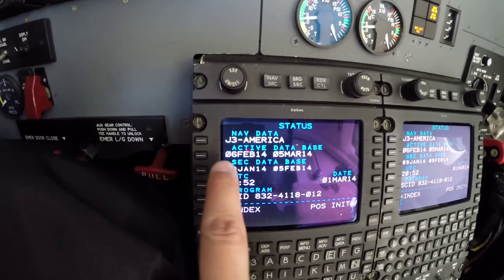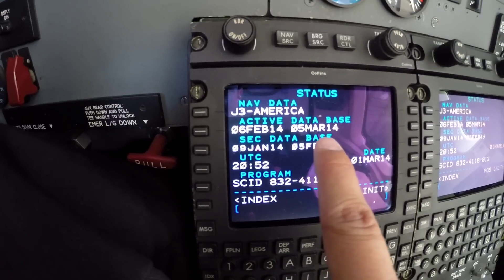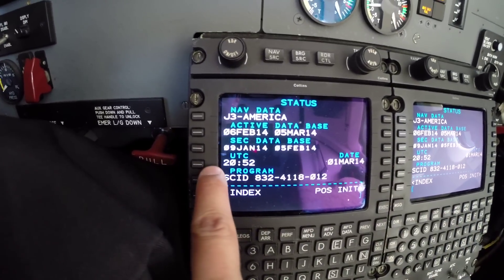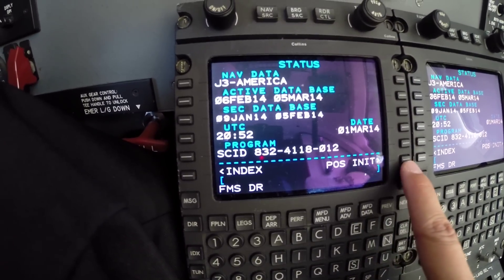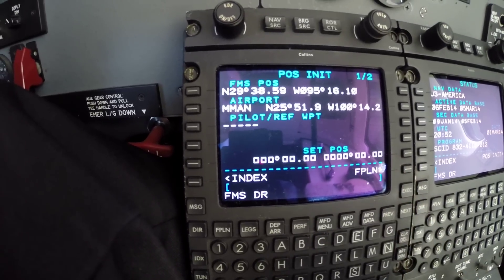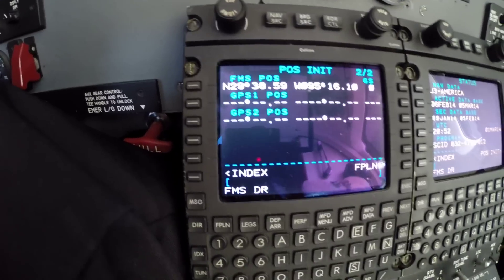We're going to check the status here — the database, which is February 6th to March 5th. Today is March 1st and the time is correct: 2052 Zulu. That's going to work for us. We'll go ahead to position initializing, go next, and we will wait for either GPS 1 or GPS 2 position in order to set the coordinates here.